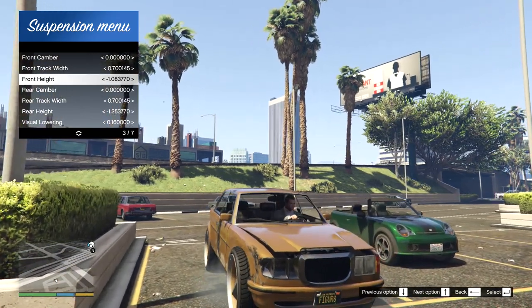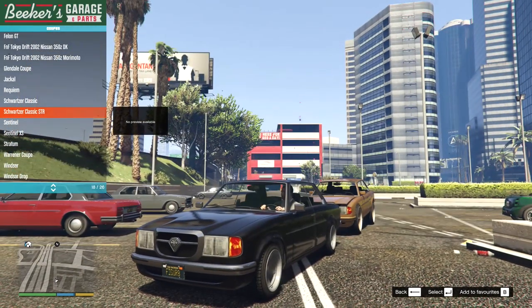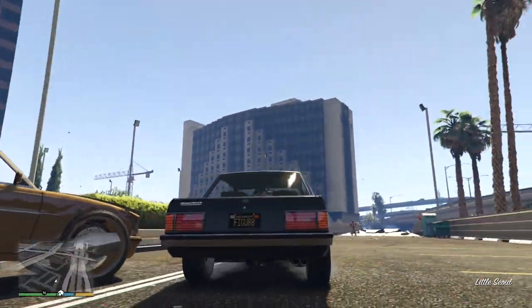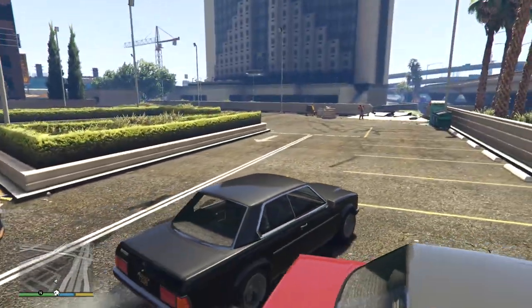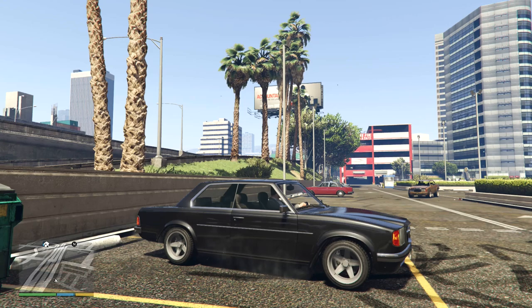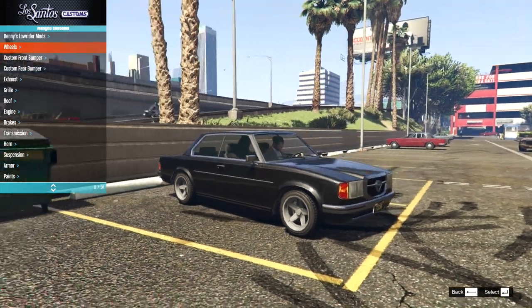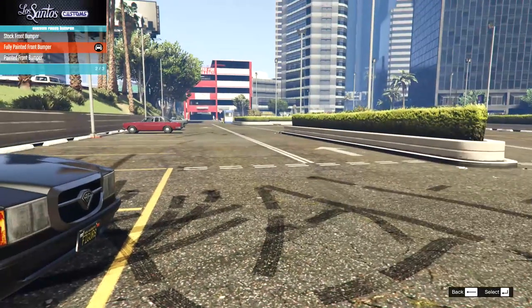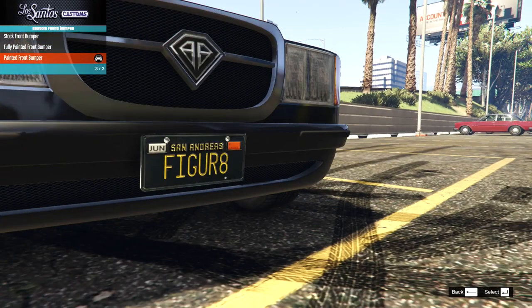That was a stupid fun build. Let's now check out the other version because there's another spawnable version. And here we are with the STR version which looks pretty much identical to the original one. It doesn't have anything fancy on it right now, but it does come with some nicer looking wheels. These actually look like old AMG Mercedes wheels - double points because that looks awesome, especially in this black. That just looks cool to me.